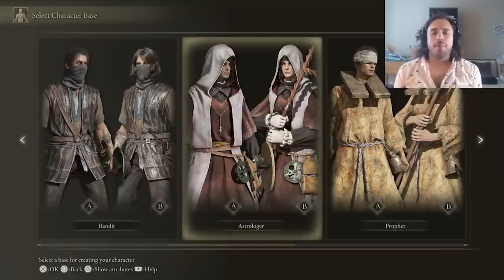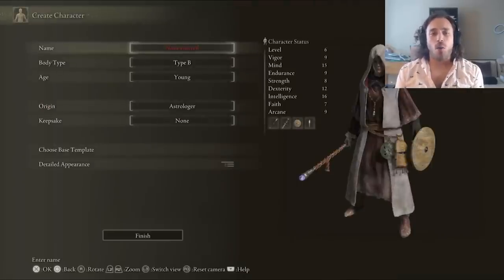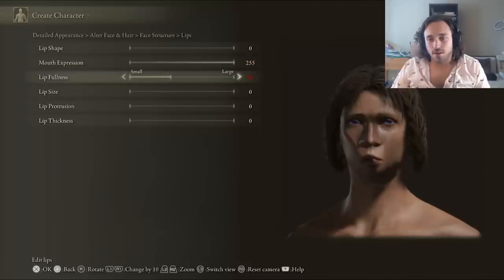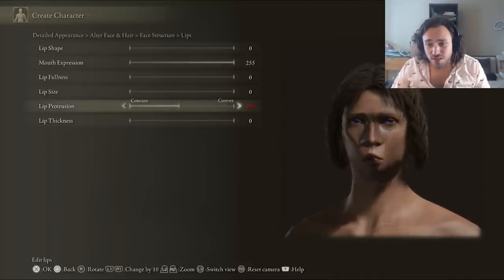Character creation begins, and I choose the Astrologer class. It's got a lot of intelligence and mind, and not a whole lot else. There is one other stat we kind of need, not counting vigor, but there isn't an intelligence and arcane starting class. Like the Toph video, putting the 2D Avatar style into the 3D Elden Ring got complicated.